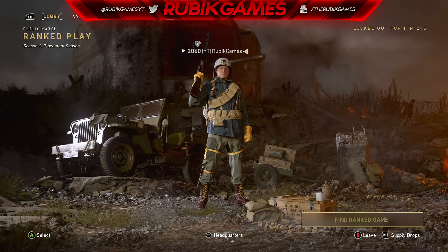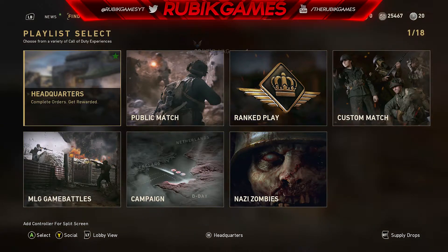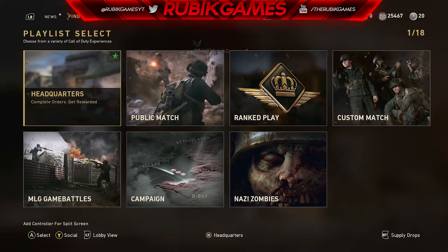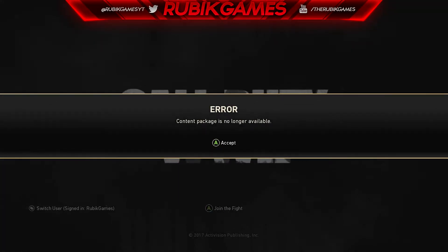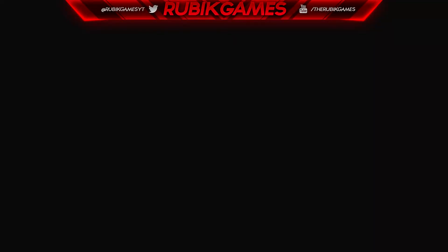If you're in a lobby or even on the home screen, all you gotta do on Xbox is hit your home button to bring up the friends list where you can view your party — hit that and it'll kick you from the game saying 'content error' or whatever. Watch, I'll do it right now — hit that, go back into it, and boom, kicks me from the game: 'content package no longer available.'